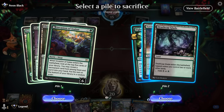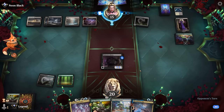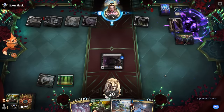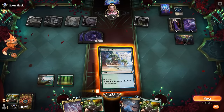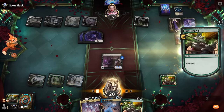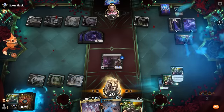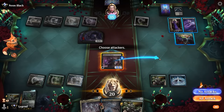We can keep Fight Rigging plus two lands or Shakedown plus two lands, and we choose the Fight Rigging pile, sacrificing the other. We'll still be able to play a land, play another Fight Rigging, and hopefully combo off. Big moment — Ashiok is making tokens. There's another Fight Rigging, and there's One with the Multiverse — that's what we wanted. We cast that for free and attack Ashiok.